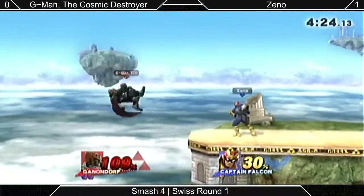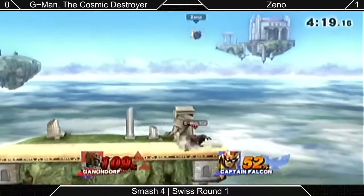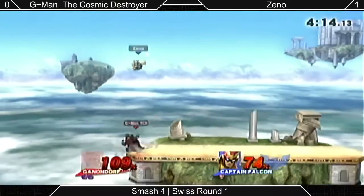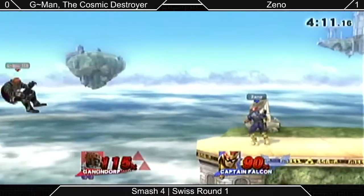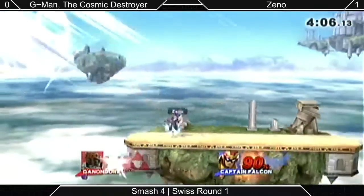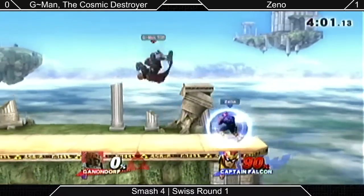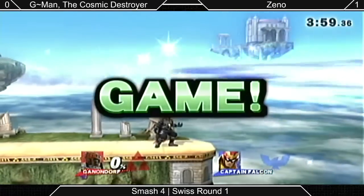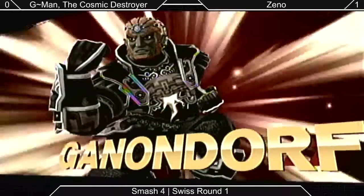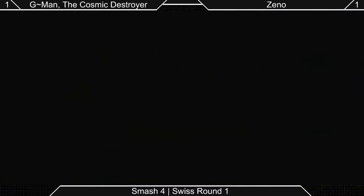That was an accidental up tilt, but didn't get punished too hard for it. That was the wizard kick — it catches you off guard. Xeno thought he was safe to keep that forward smash charging, but G-Man just ran into that charged forward smash. A forward air's gonna take the stock — JV2 stock right there. Came back and took the stock right after his death. Alright, it goes to game three.